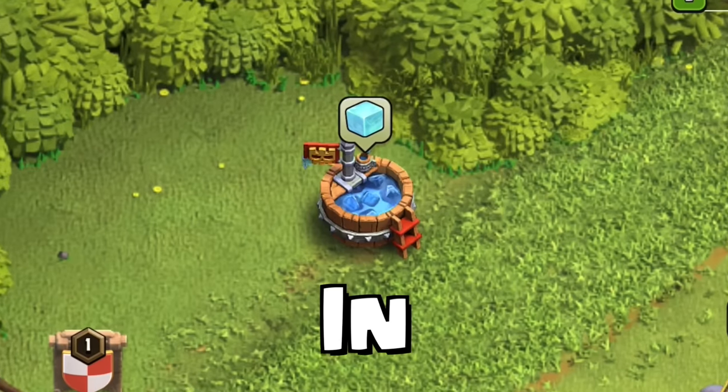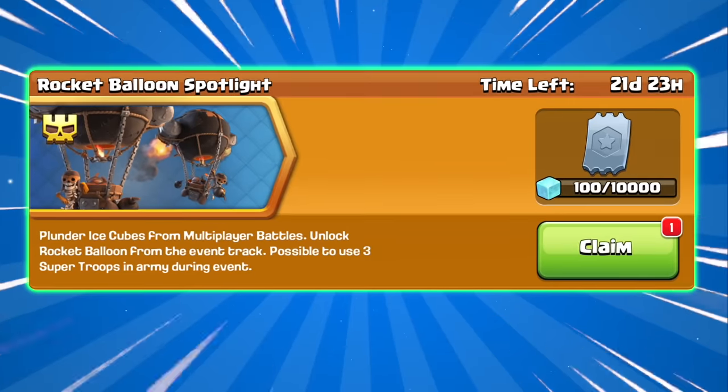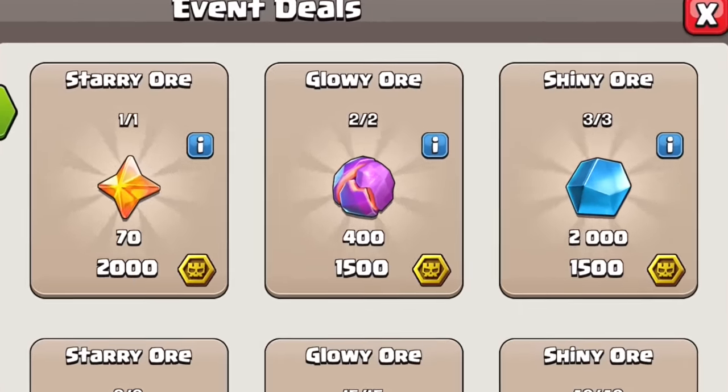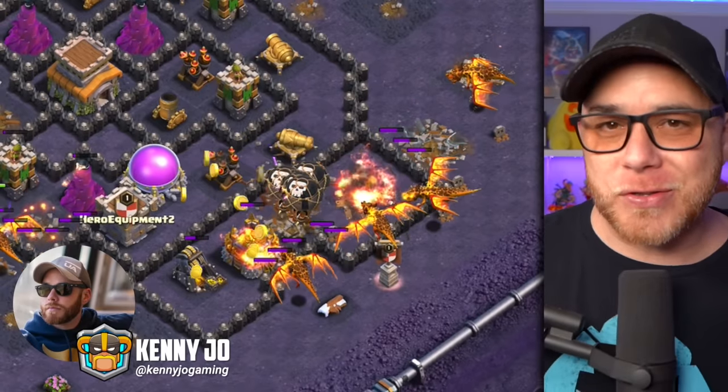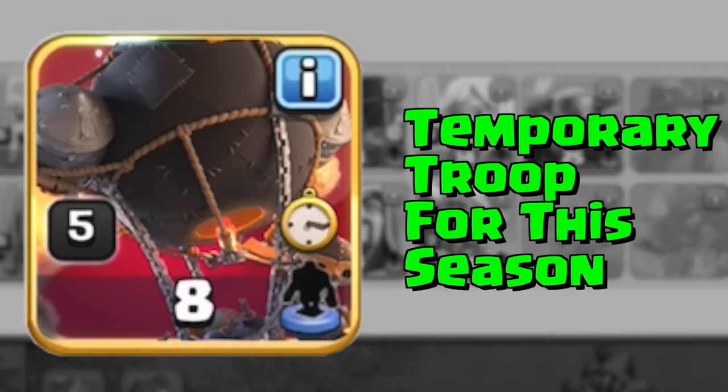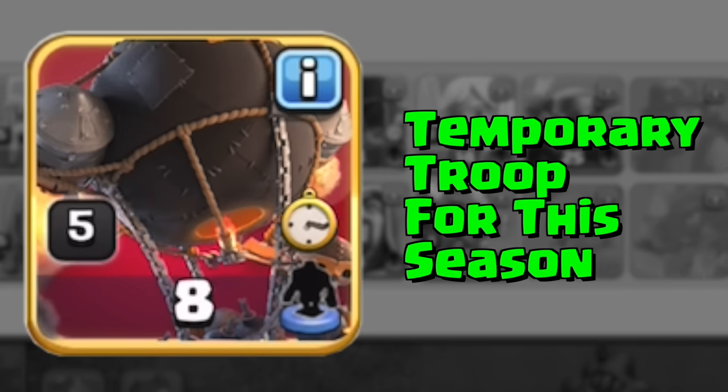It looks like the Clash team saw your feedback regarding these monthly events, and in today's video I'm going to explain the next Super Troop Spotlight event that will allow you to collect some ore for free. This one is just like the Super Dragon Spotlight event last month, but this time around the Rocket Balloon is the temporary troop for this season.